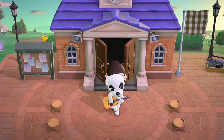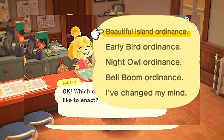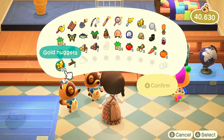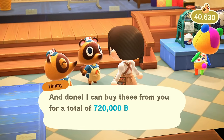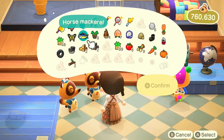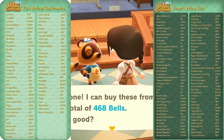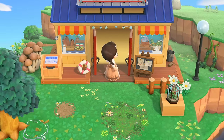Our next topic is making money in this game. My first tip is the Bell Boom ordinance: go to Resident Services and talk to Isabelle, and you'll have options to implement different ordinances. With the Bell Boom ordinance, items sell at a higher price — though things you buy also cost more. Using gold as an example shows how much you can earn. I really suggest talking to Isabelle and figuring that out for your island. Another basic tip is catching fish and bugs and selling them at Nook's Cranny.